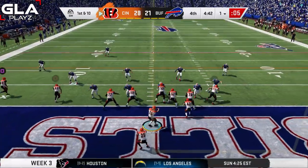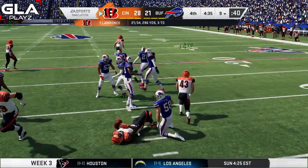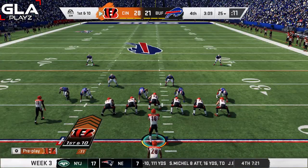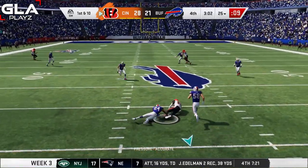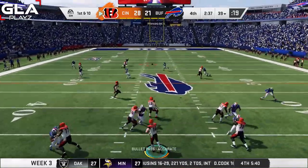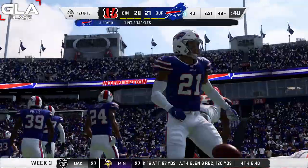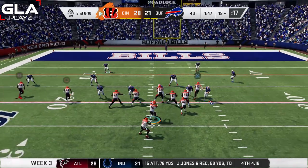First and 10 at the one yard line — AJ Green is wide open for a gain of about eight. Third and six — AJ Green wide open again, pass complete for a first down. First and 10 at the 25 with about three minutes left in the game — Boyd is open in the middle for a first down. At the 39, I target John Ross but it's intercepted. Not a good time for a pick — gotta make the stop. The Bills have about two minutes and 30 seconds to score. We're up 28 to 21 with about a minute 48 left.